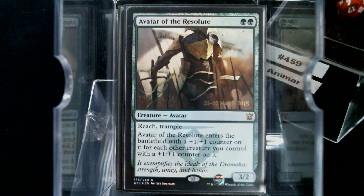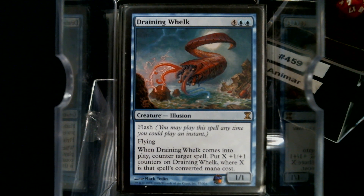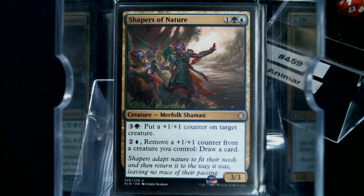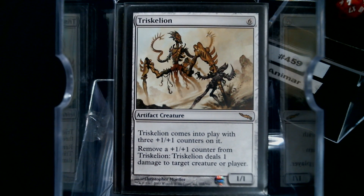Avatar of the Resolute — I mean, it's not bad. Draining Whelk is an expensive counterspell, but more than likely we're playing it for Blue Blue. Because by the time we cast it, that's a heck of a card for Blue Blue, man. It's a heck of a card for six mana. Shapers of Nature — putting counters on, taking counters off to draw cards. And Triskellion — I love Triskellion. Probably going to cast Triskellion for free, and the ability to get those counters on. Maybe a few proliferate cards could be decent in here.